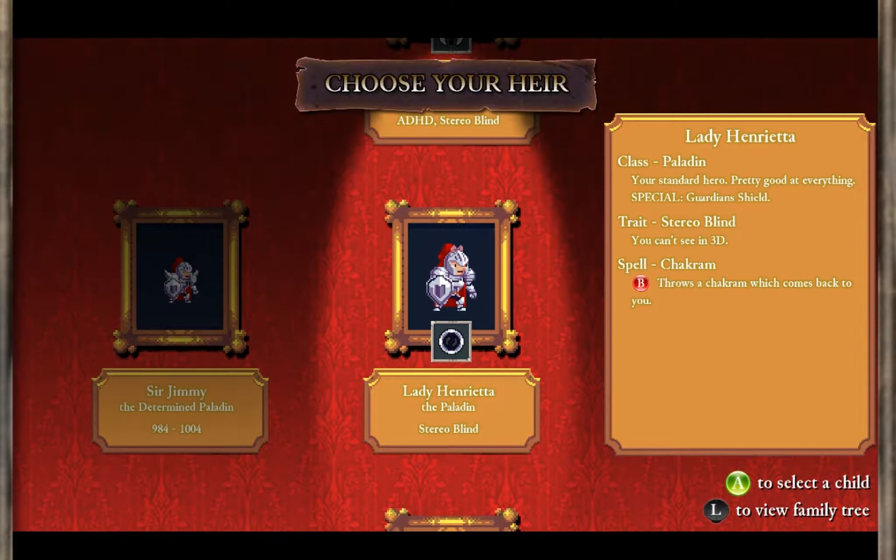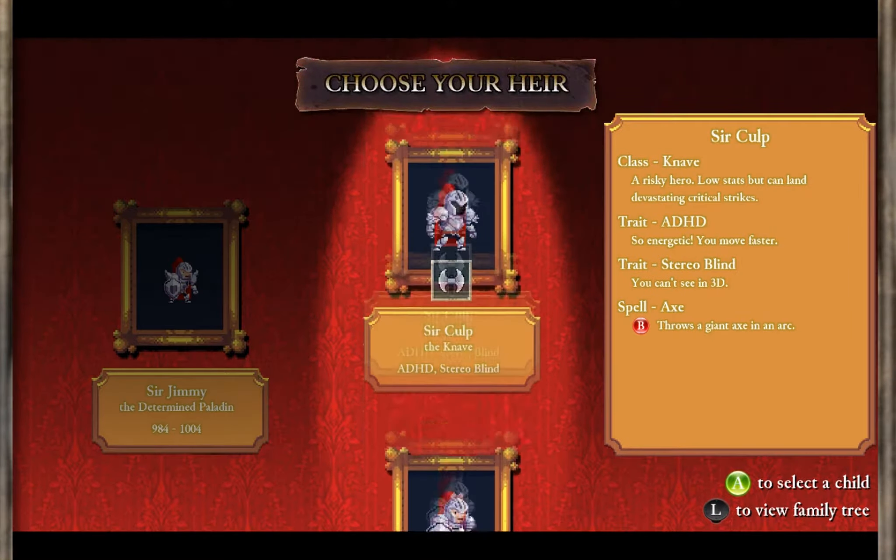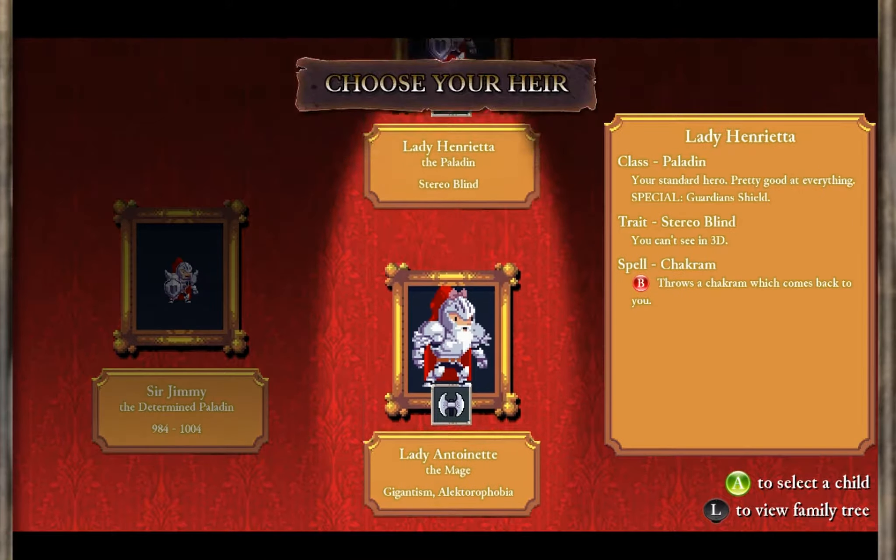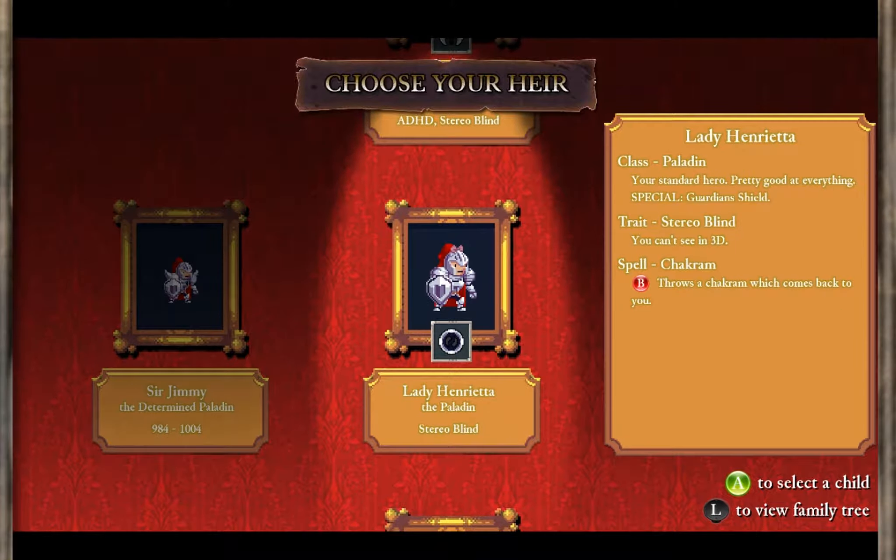I found out last video that you can actually lock the castle without paying anything at all. I mean, you'd suffer the 60% less gold everywhere else, but that can actually be very useful. So why don't we just stick with Lady Henorita, because I really want to use that Guardian Shield.